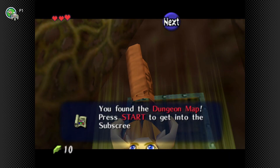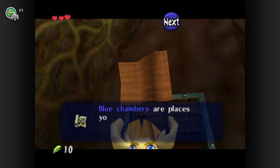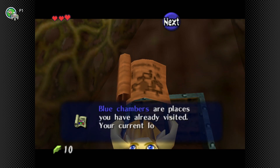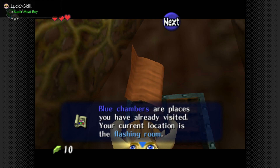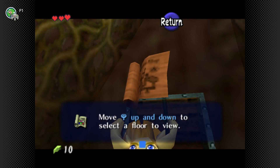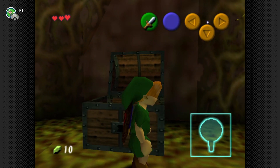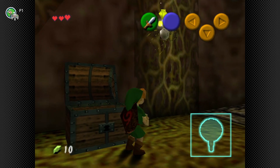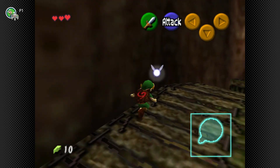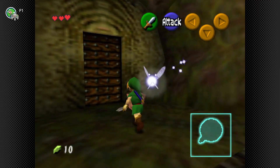First off is the dungeon map. You can press Start to get into the sub-screens and look at the map. Blue chambers are places you have already visited, and your current location is the flashing room. Without a certain other item — the compass — you're not going to know exactly where you are on the map, and the in-game map isn't really going to help you much either.